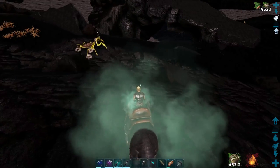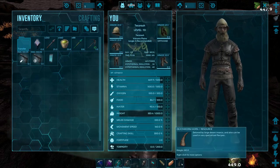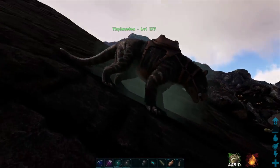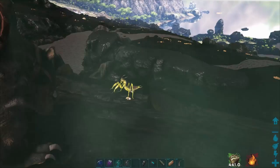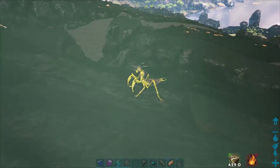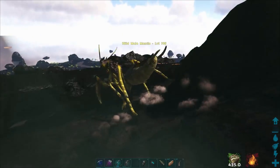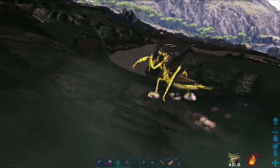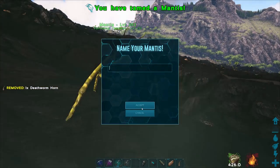Put the death worm horn in the last slot of your hotbar and apply your bug repellent to any person or creature who is going to be near you while taming. Walk up to the mantis and press your interact button to give it the death worm horn. Make sure you don't get too close or stick around too long, else the mantis will attack you despite the bug repellent. You can feed the mantis every 3 minutes and need to reapply the bug repellent every 10 minutes.